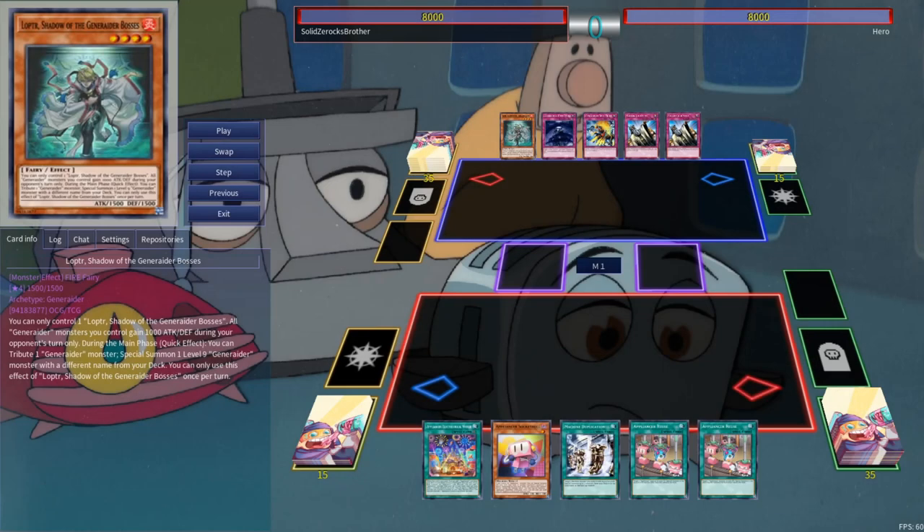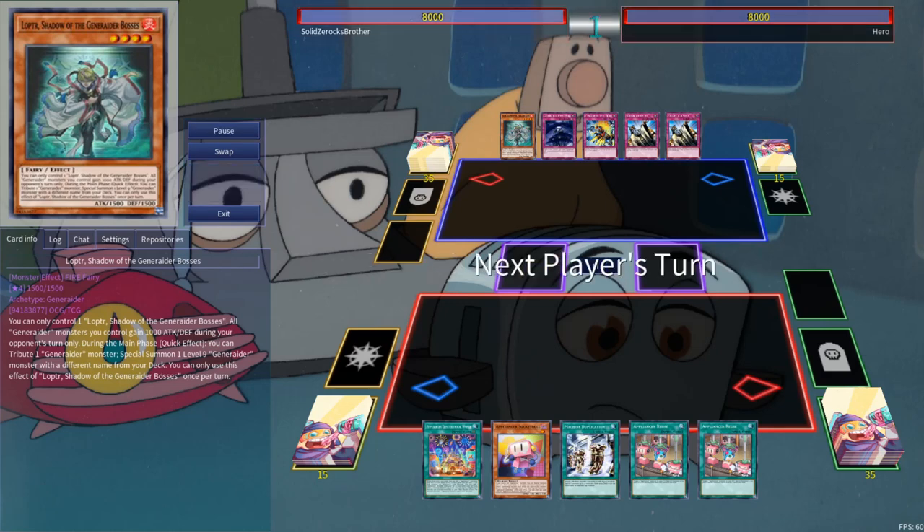Our first match is up against Generator. I get a lot of hate on this platform when I — correctly, by the way — claim that Generator is Rogue Tier at best, so let's see how it deals with Tier Zero Super Threat, Appliancer Zero Xerox.